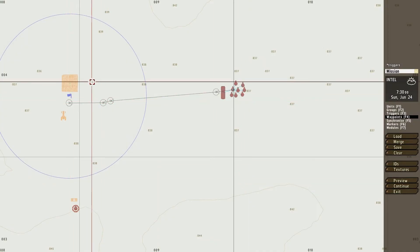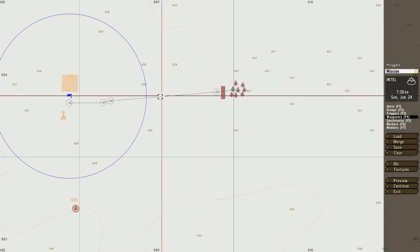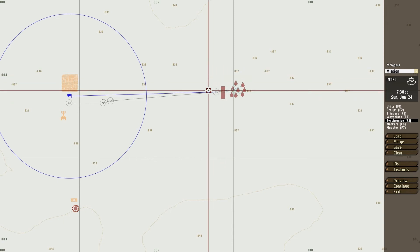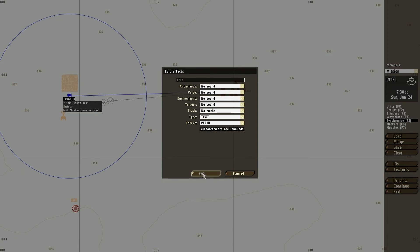That's basically a basic waypoint setup, and you want to synchronize your trigger with this. Press F5 and drag your trigger onto the hold waypoint. You also want to change the type to a switch. I'm also going to show you how to add some text in the middle of the screen — effects — saying 'Reinforcements are inbound!'